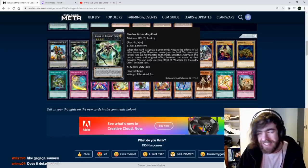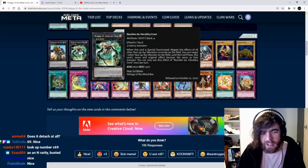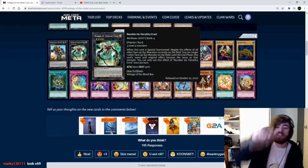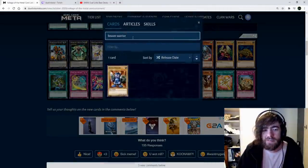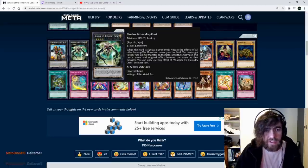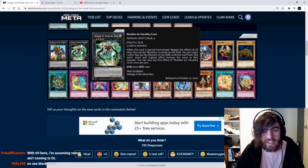Number 69. When this card is special summoned, negate the effects of all other face-up Xyz monsters on the field. You can target one other face-up Xyz monster on the field — until the end phase, this card's name and effects become the same as that monster. This is a generic version, so it's a really nice anti-exceed card you can use anywhere. It depends on if you have a deck that can get out three level fours — four level fours is a pretty big commitment, but this thing has a decent stat line.